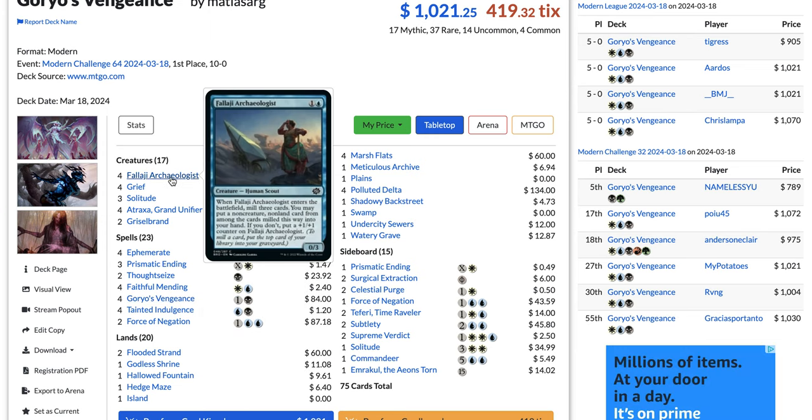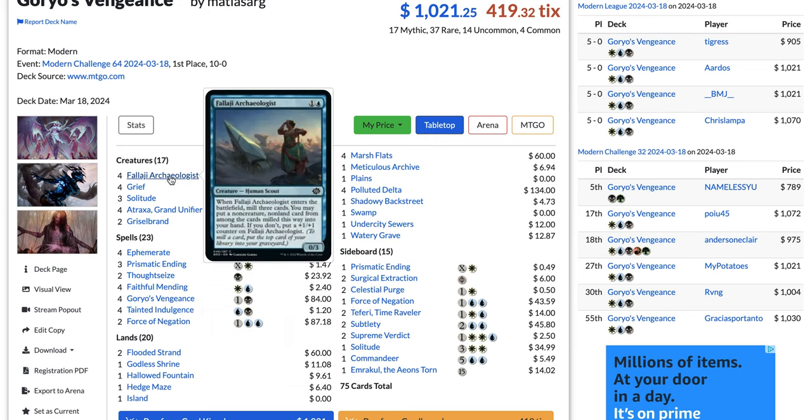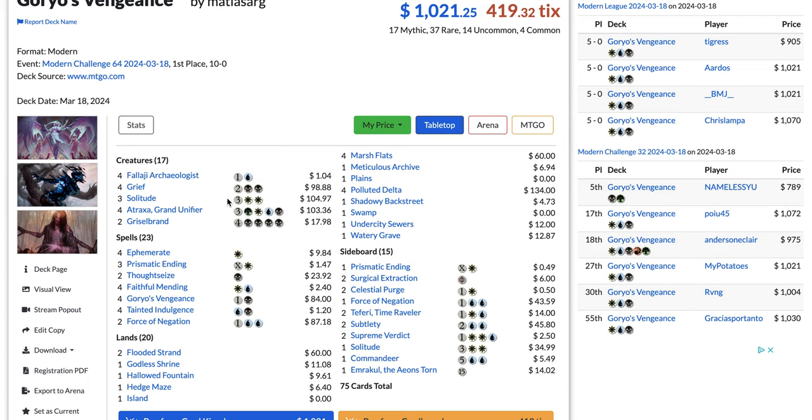You can also Ephemerate your Felidar Guardian for additional value if you don't already have a threat in the graveyard or a Goryo's Vengeance to reanimate with. Felidar Guardian, when it enters the battlefield, mills three cards and you can put a non-creature, non-land card from among those milled cards into your hand — or if you don't, you put a +1/+1 counter on it. So you can mill your Atraxa or Griselbrand and bring back your Goryo's Vengeance. That's the best-case scenario and the overall goal of playing this card. It's also a blocker to help you survive against decks like Domain Zoo.